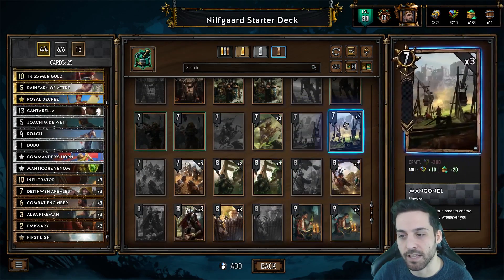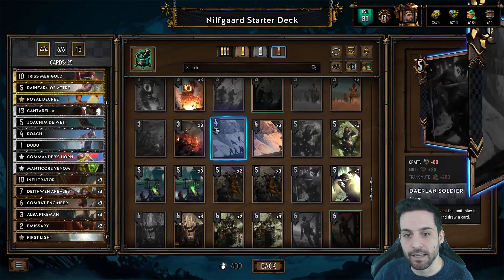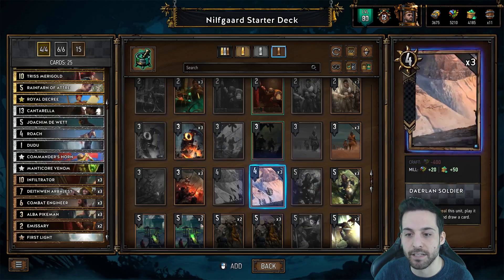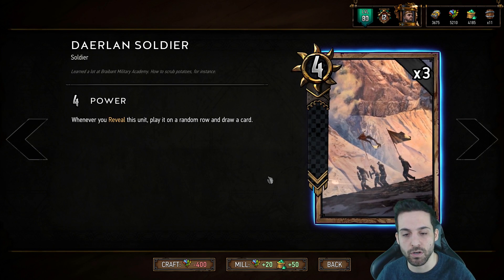For the Reveal archetype, you want to focus on the likes of Mangonel, which is a unit that will deal 2 damage whenever you reveal a card, and the Imperial Golem, which summons itself from your graveyard whenever you reveal a card in your opponent's hand. Also Derlin Foot Soldiers — you can reveal this unit, it is played onto a random row and you draw a card.